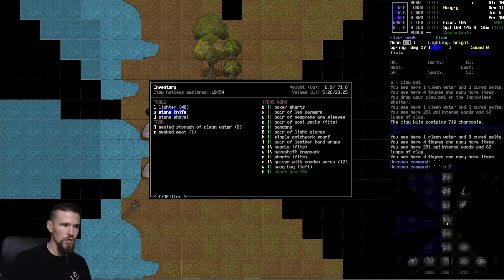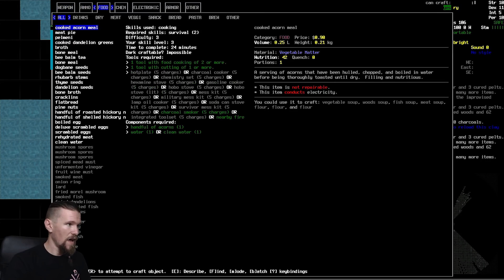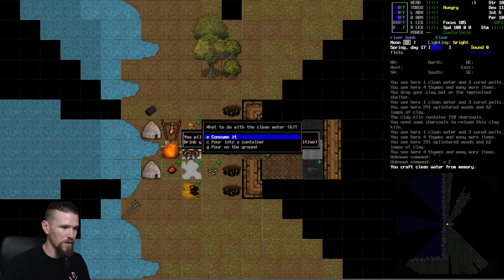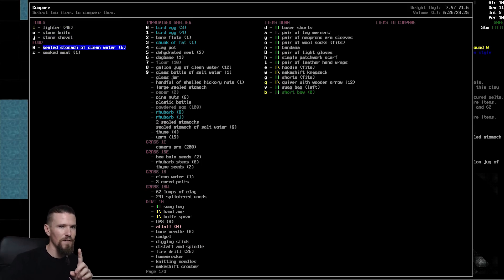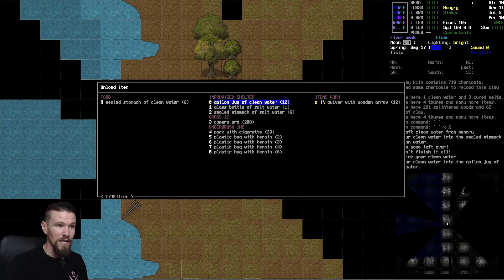We should be faster than them, so we can attempt to run if needed. First thing - we need to make sure we have enough water. We're going to make six units of clean water and consume some, pour the rest into the big gallon jug. The gallon jug could actually store broth - broth keeps for about six days. I'm tempted to take a sealed stomach of broth with us. The stomachs take more volume the fuller they are, so we need to be careful. I'd like to make some broth and store it in the gallon jug if possible, so we'll empty that out first.